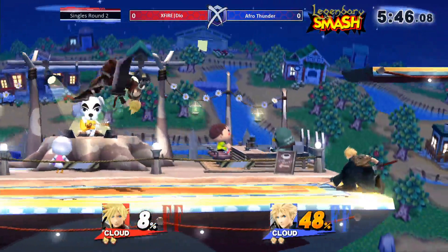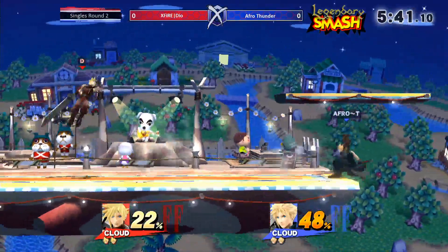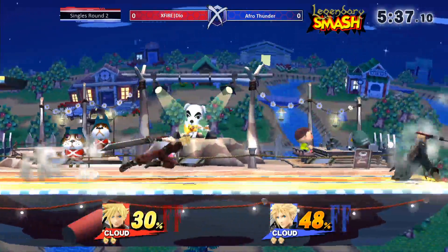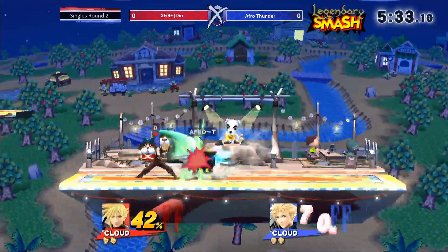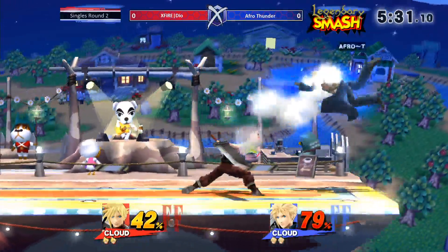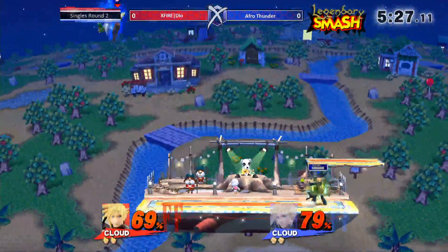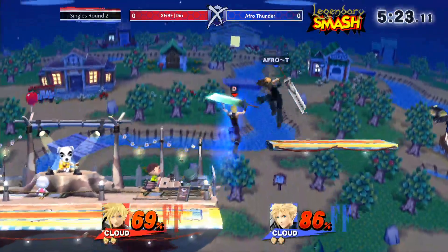So far he's got a pretty decent advantage. The big thing about the beginning of a Cloud Ditto is who gets that limit break first and can use it effectively. The problem is it all depends on damage. Although you get it when you deal damage, you don't get nearly as much when you take damage. So just like I said, Afro Thunder gets his right away and uses it to his advantage. Very smart using that move — it racks up the most damage for one of the limit breaks.